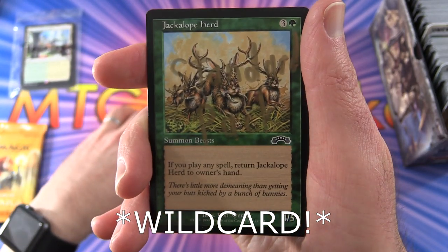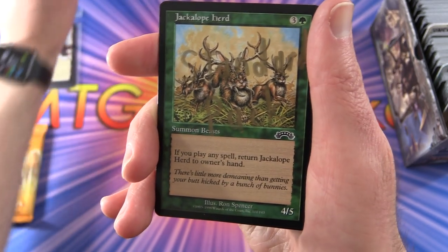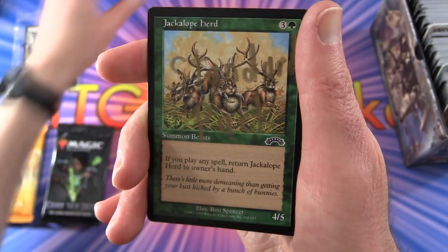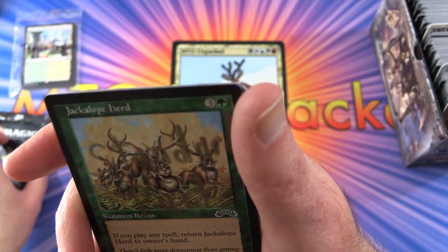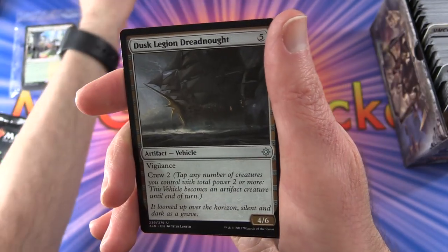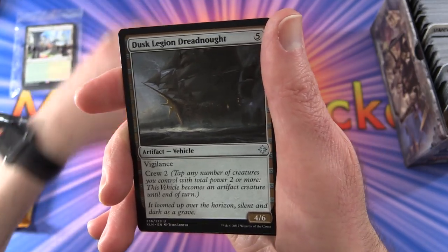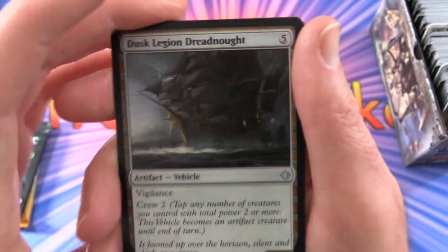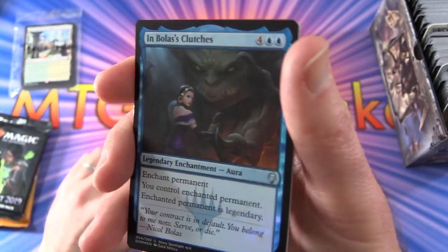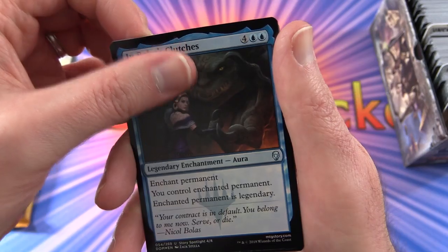You're cleaning me out, I swear! Another standard pack - Core Set 2019. I think you got both of the standard pack cards here. Another standard pack - craziness. Dusk Legion Dreadnought, and a foil: In Bolas' Clutches. There's Liliana.